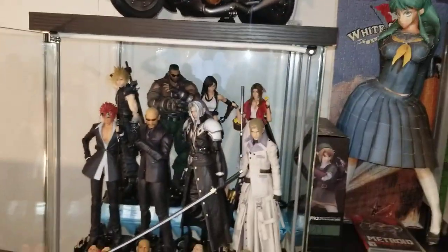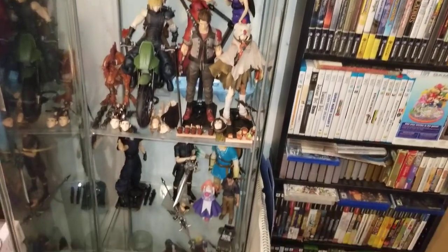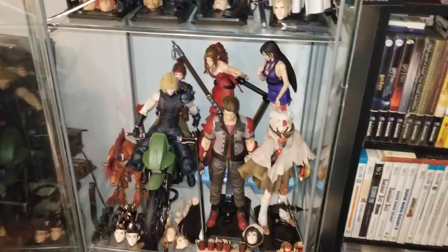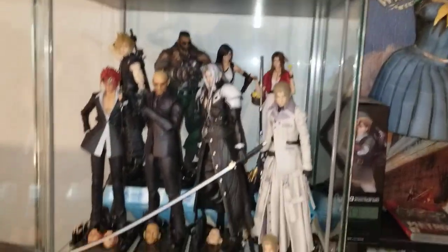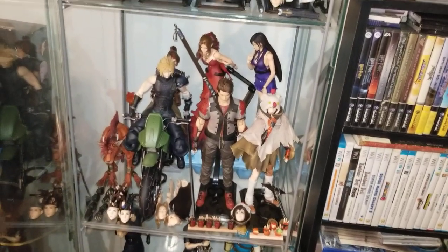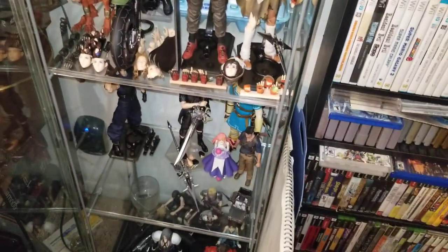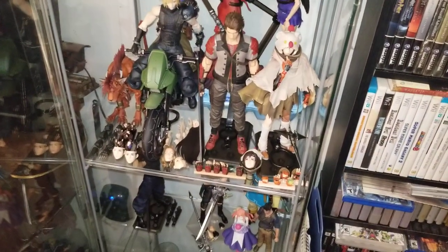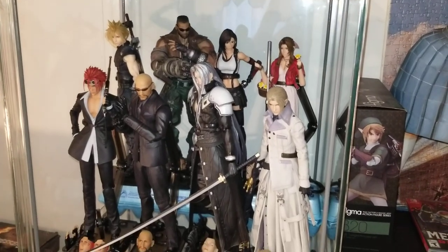That's going to do it for my entire Final Fantasy 7 Remake figure collection so far. I think the next ones scheduled to release are Cloud in the dress, Tifa in the exotic dress, and Tifa in the sporty dress — but they haven't released yet. If you want to collect these, everything I've shown is available now. For the newer ones though, it takes a long time — you're literally on a waiting list after pre-ordering, sometimes a year, a year and a half, or even two years, depending on how long it takes the company to make the figure. Have a blessed one and I'll see you in the next one!